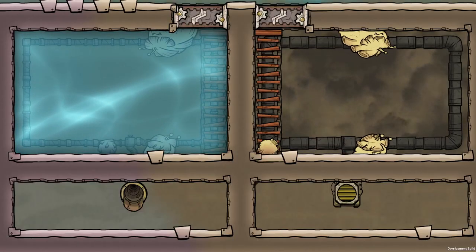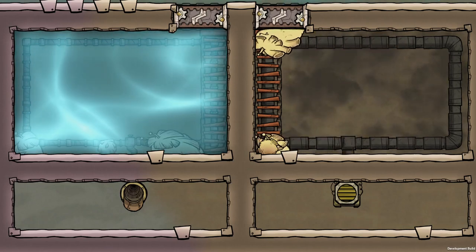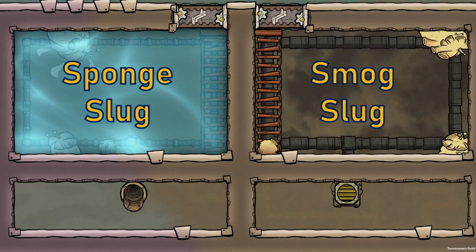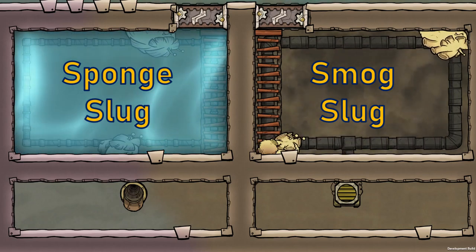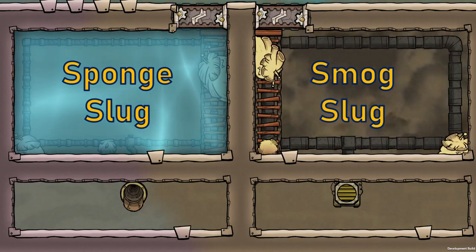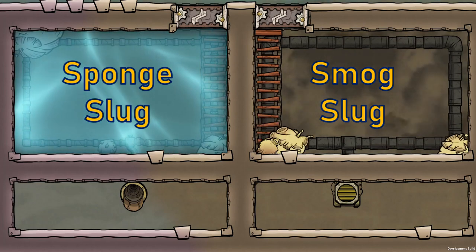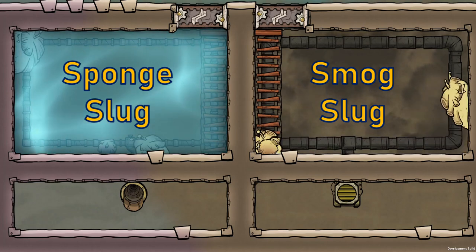The bigger change for plug slugs is the introduction of two brand new morphs: the Sponge Slug and the Smog Slug. These morphs have increased egg chances when the slugs live in liquid, or in unbreathable gases respectively. Both of these new morphs absorb material during the day and release it into pipes at night, so they behave like pumps. The Sponge Slug will absorb any liquid, and the Smog Slug any unbreathable gas, meaning any gas except oxygen or polluted oxygen.